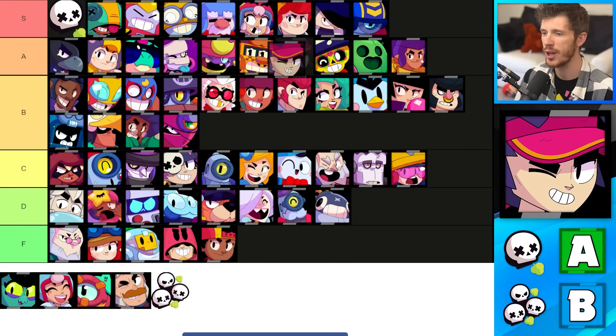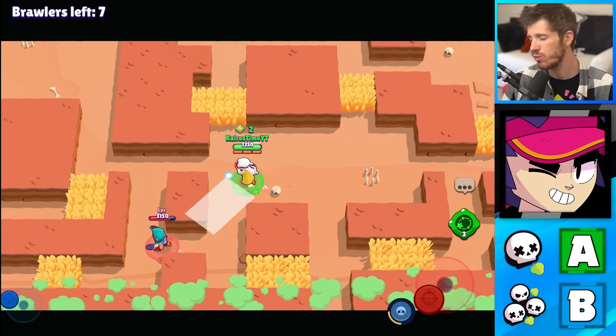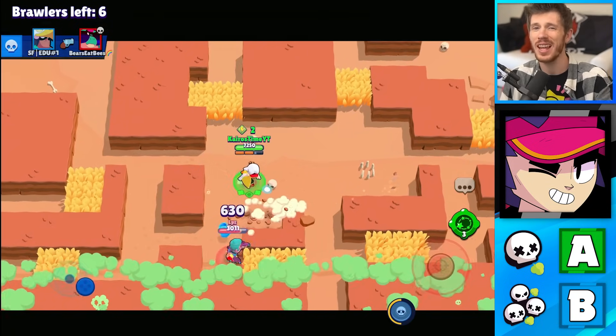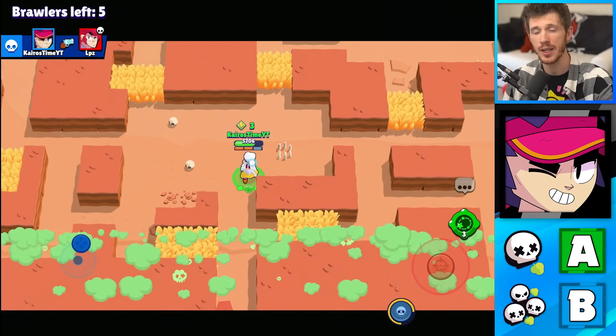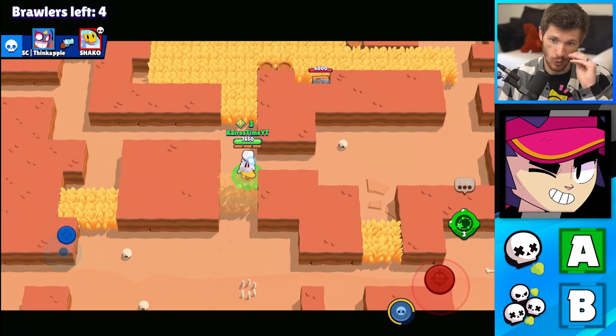Fang's in the A tier for Solo Showdown and in the B tier for Duos. Both his super and his roundhouse kick gadget are really good abilities for assassinating isolated brawlers. Both of these abilities are usually less effective in 2v2s, and Fang's regular attack can only hit one brawler at a time, which is why he's better in Solo Showdown than Duo Showdown.